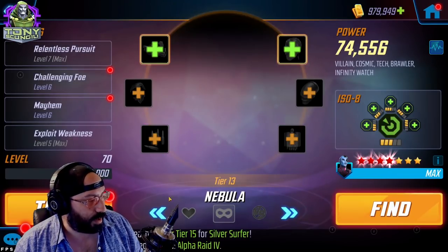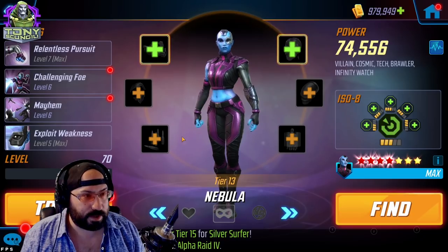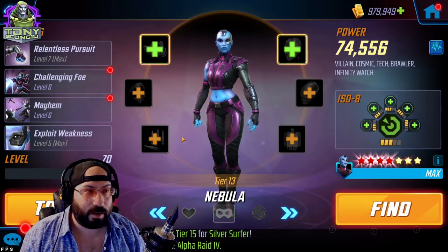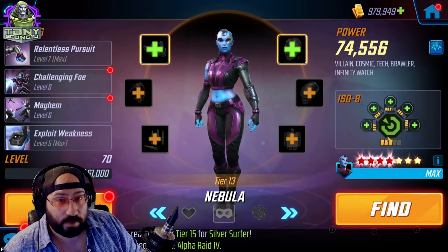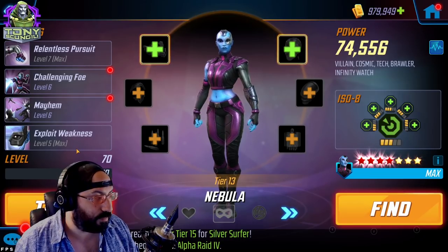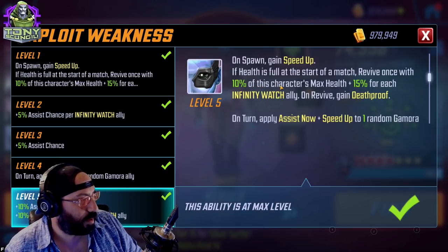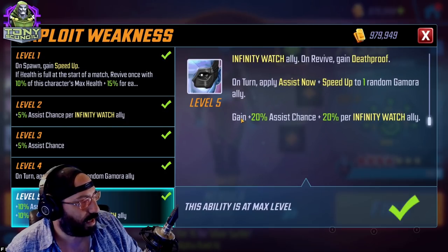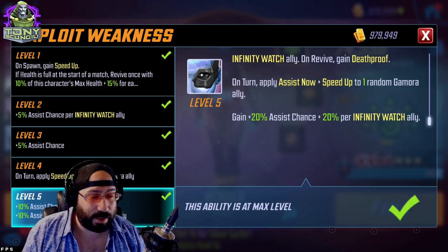Moving to Nebula — originally I thought she was a gimmicky character, but she's actually an anchor on the team, maybe better than Moon Dragon and probably a little better than Adam Warlock at helping the team win. She survives and revives herself. Her Exploit Weakness passive: on spawn gain Speed Up if health is full; revive once with some health. The key Tier 4 here — similar to the Sabretooth Tier 4 — is on turn: gain 20 assist chance plus 20 per Infinity Watch ally, up from 10.